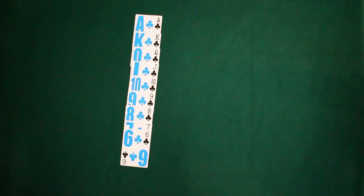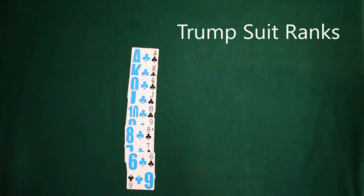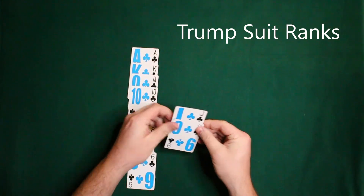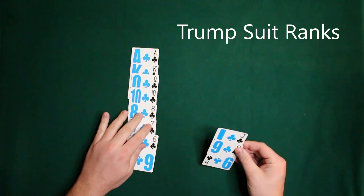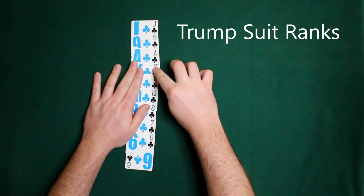These ranks are the ranks for the off-trump suit. Now once we have established a trump in this game, you'll notice something peculiar happens: our trump ranks will then go from jack, nine, all the way down ace, king, queen, 10, 8, 7, 6. So this is going to be a little confusing.